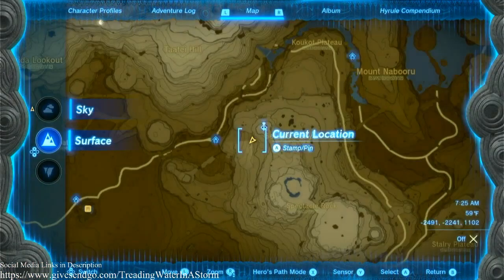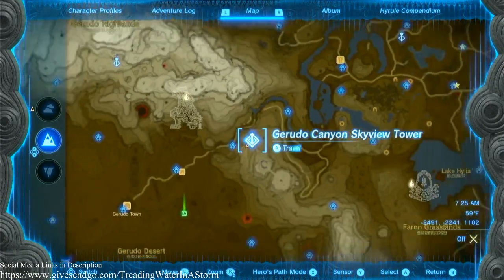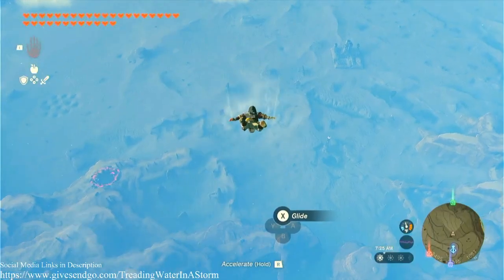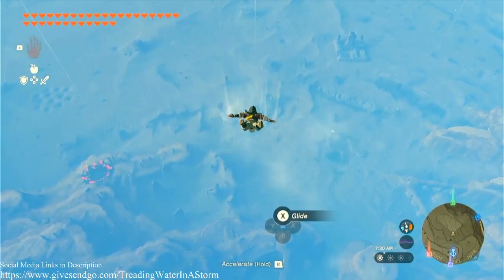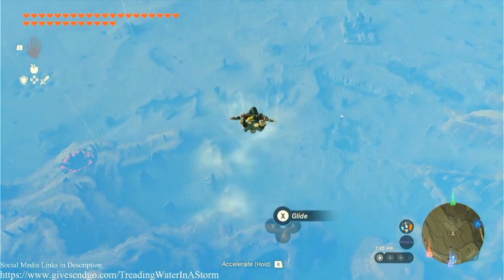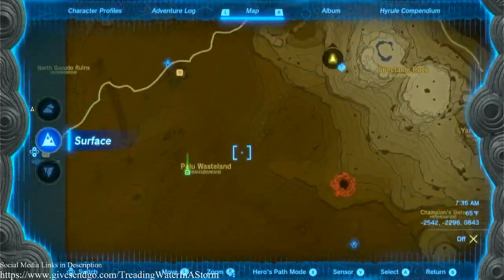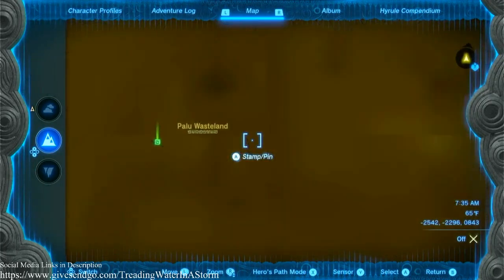Okay, we have another one here. I started from the Kerudo Canyon Skyview Tower and we are gliding to the Green Dot. The Green Dot is roughly where I think it is. I'm pretty sure I remember being in the Peilu Westland.